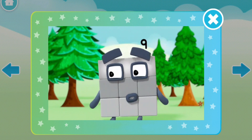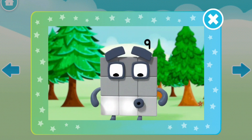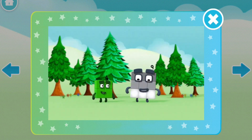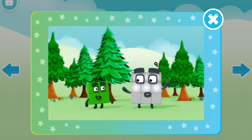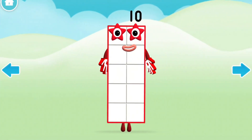Three blocks in my first row! One, two, three — three blocks in my second! One, two, three — three blocks in my third row! Three rows of three! Three rows combine! As you can see, three rows of three make nine! Yay!